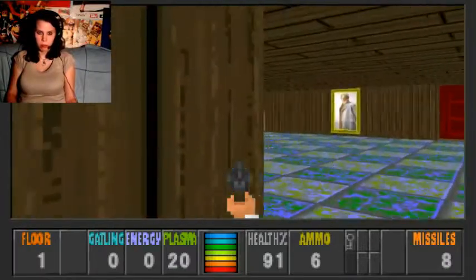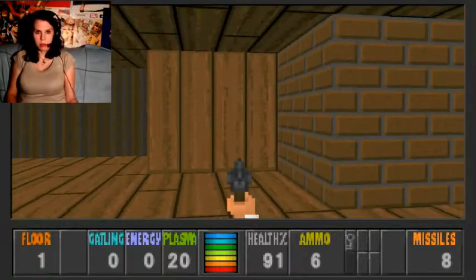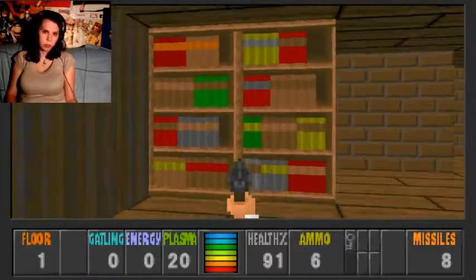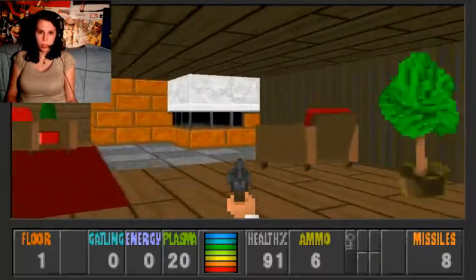That's probably rocket ammo, but I'm not gonna use rockets too much — I usually hurt myself with them. If I remember correctly... hear that sound? It's suspicious. We found a hidden wall, but it's from the wrong side. So if we go here, it's gonna open. I'll come back here in a moment.